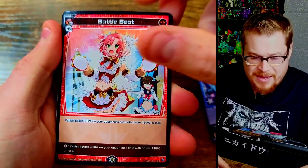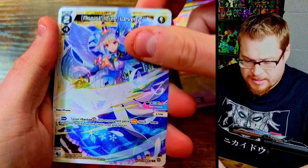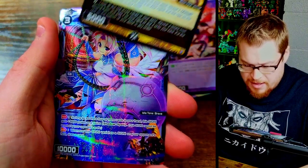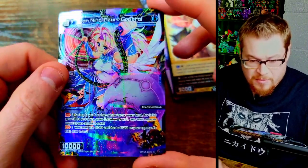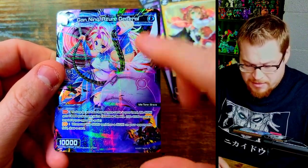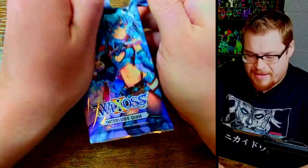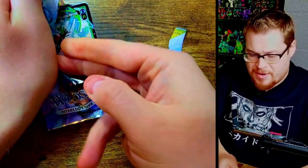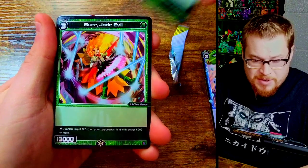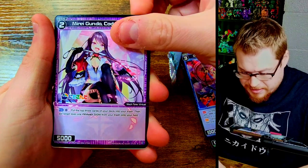We got Vela, our blue opener Sarah, Liz level two, our Code rare, another rare, and then a very nice looking rare with really sharp foiling on it. A lot of empty space at the bottom - probably purposeful from the artist to make room for the text, but it looks pretty sick. If I pull anything good I'm going to have to get it into a sleeve right away, because the foiling is bending them up - it's crazy.